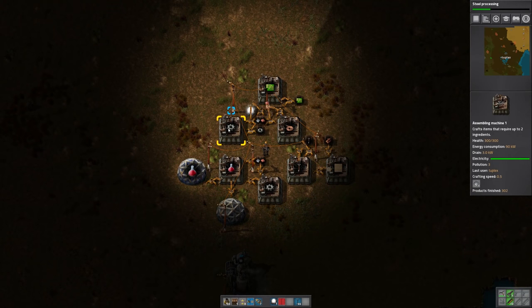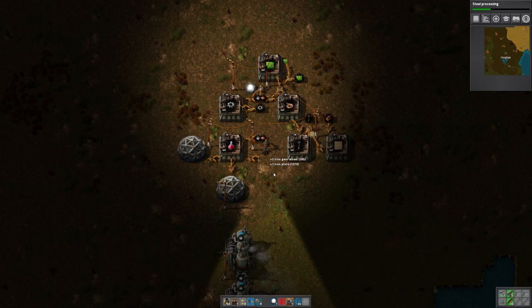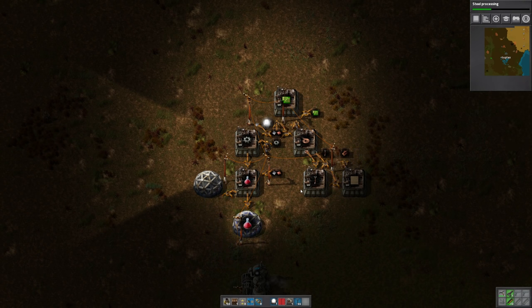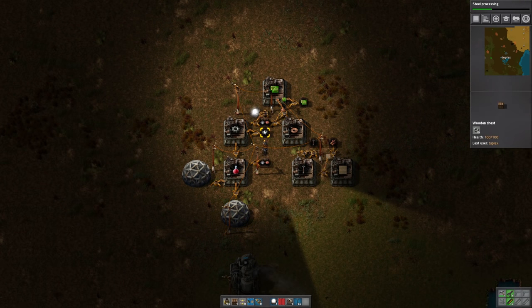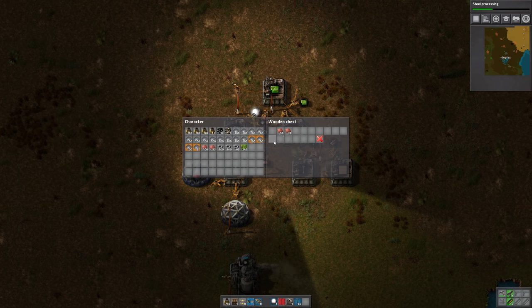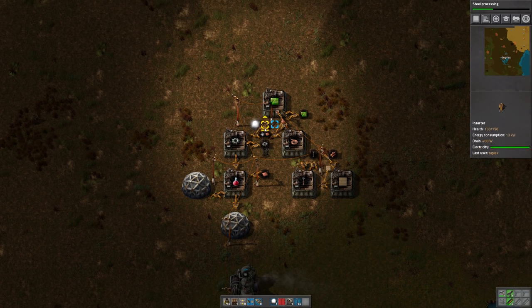Now that I look at this, we do have some redundancy on the gear making here. I'm going to go ahead and simplify things a bit. That should alternate between putting gears here and putting gears there for the science production. And then we can take the iron out of there, since we're grabbing it from this box.